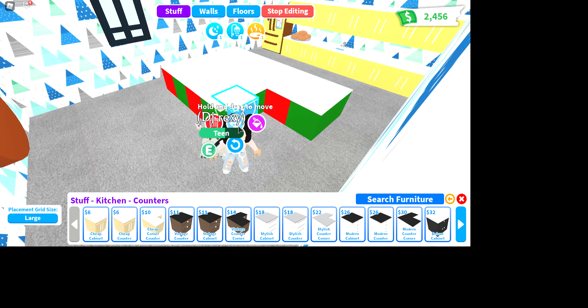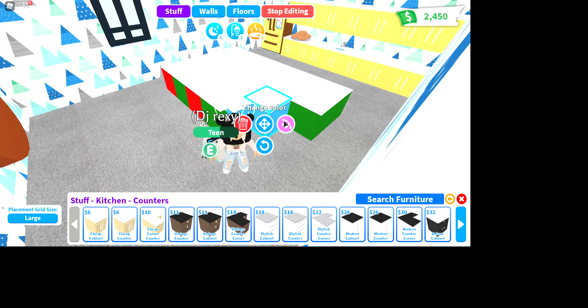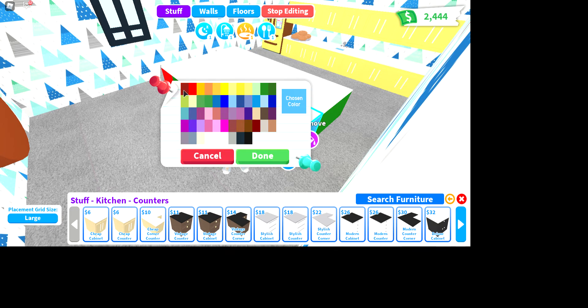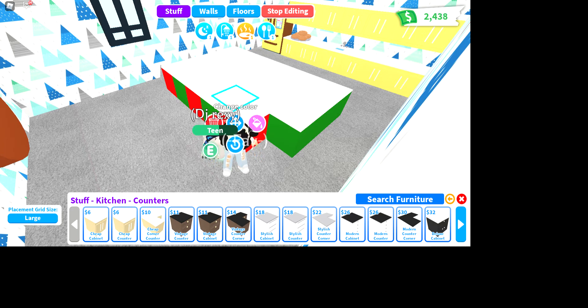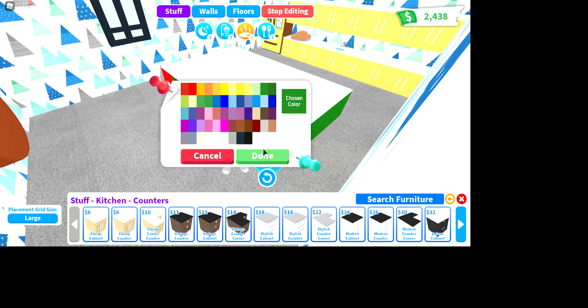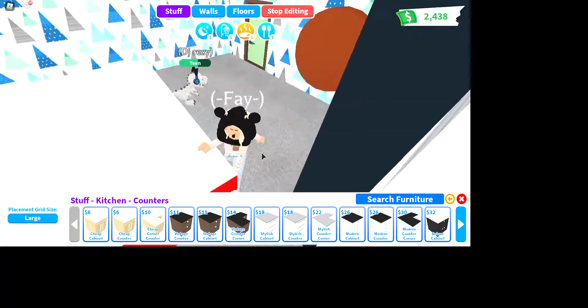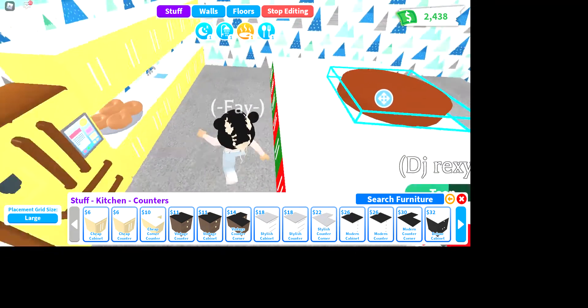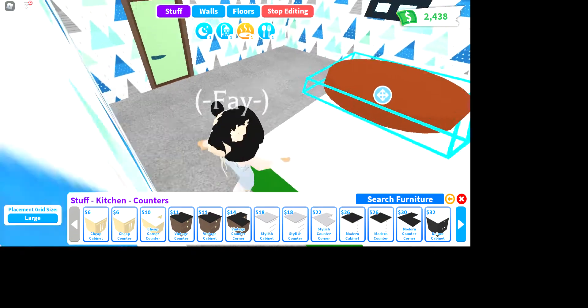Now we're just going to fill this place up with some more counters. How many do I need? I have no idea. I need two more counters now and then I'll be done. Get those two counters, place them — yeah, there! Make it this color, get the other counter, and now I am done — wait I need to change the color, I forgot. There we go — that's a very big island, very sick. One side is red and the other side is green, looks pretty cool!